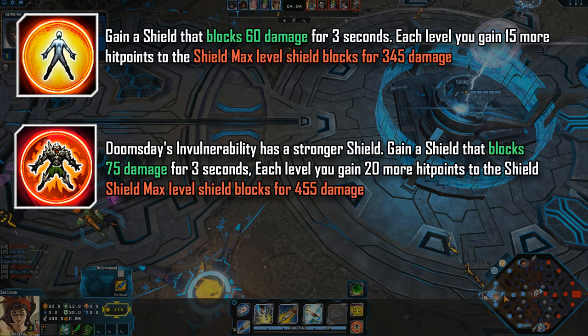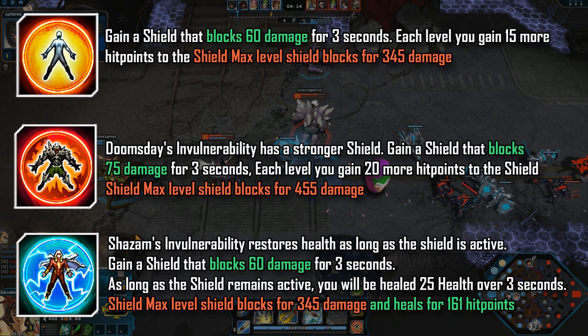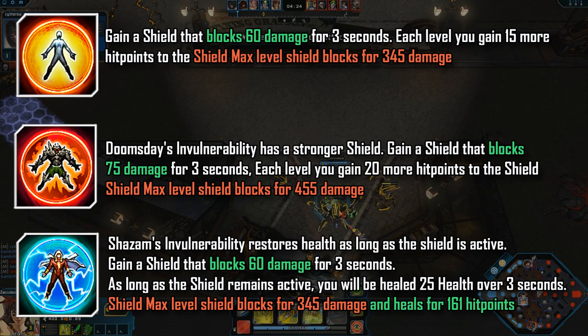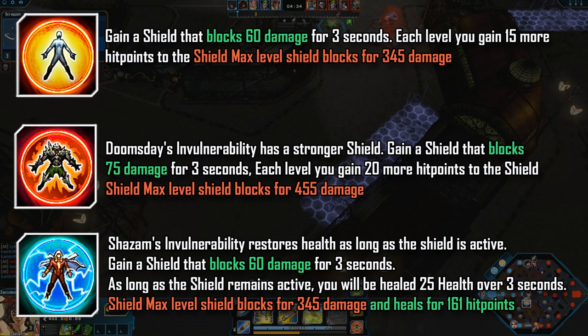Shazam's invulnerability in terms of the damage it blocks is actually identical to the original invulnerability — 60 damage and then 345 at max level. But the slight twist on Shazam's invulnerability is that if your shield holds out for the three seconds, you will then get healed for a slight percentage of health: 25 health points at the start of the game, and at max level it will reach 161 points.